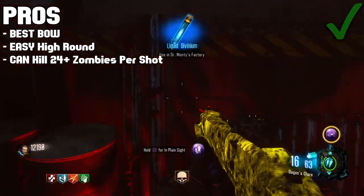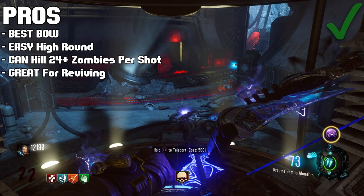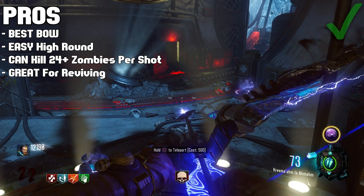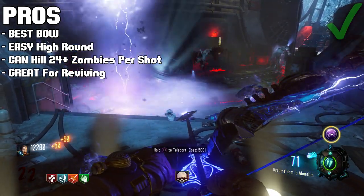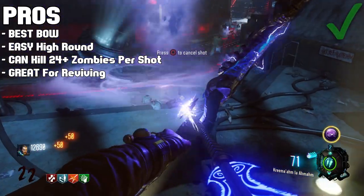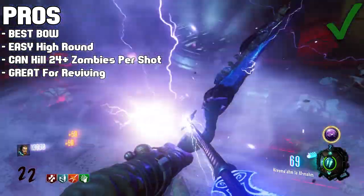It is absolutely amazing for reviving other people because you can just shoot the charge shot, that electric storm will circle around you, and it makes it incredibly easy to revive other players. Even when the Panzer is there, because when you shoot that charge shot it will actually raise the Panzer in the air for a couple of seconds, and if you have Quick Revive you'll be able to revive whoever is down. So it's great for reviving, great for camping, great for high rounds, and absolutely amazing for killing the Panzer.